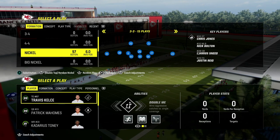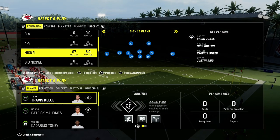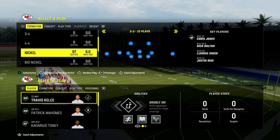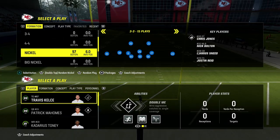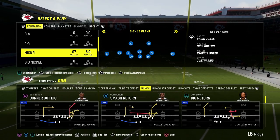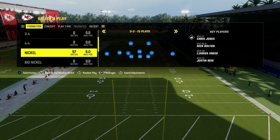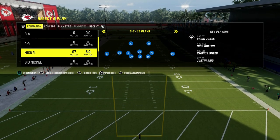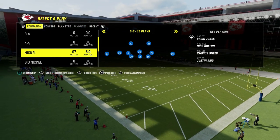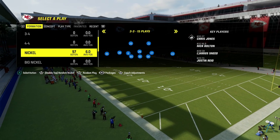It is in the 46 defensive playbook. We just released a full defensive e-book out of the 4-6 defensive playbook covering the nickel 3-3 cup formation. I believe it is the most versatile day one defense in Madden 24, and it contains, in my opinion, not only the best coverage defense, but also some of the best pressure concepts in the entire game. If you want to get that e-book and all of the e-books on the Patreon page, you can sign up today for just $10 and get access to everything — all of our e-books, all of our updates, everything for just $10. As long as your membership is active, you can sign up. The link is down in the description.